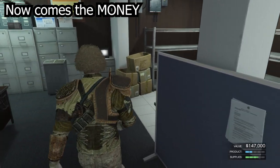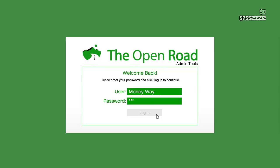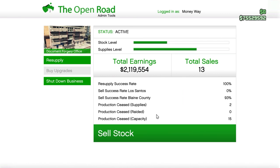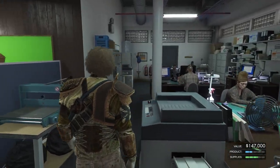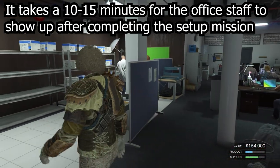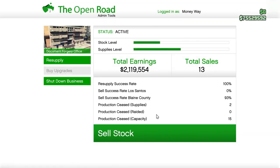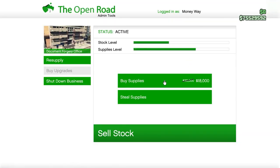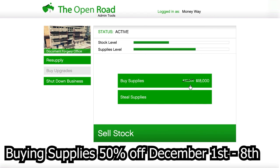Once you've got your business, you'll need to come to your laptop for each business you have. For the document forgery, come to the laptop here and do the setup mission. Once the setup mission is done, your office staff will start working, and you'll have one to three bars of supplies. Your first setup mission provides you a bar of supplies, and after that you'll need to either buy supplies or do resupply missions.